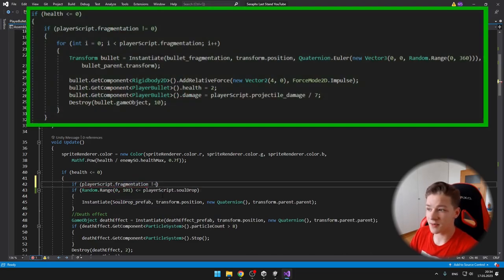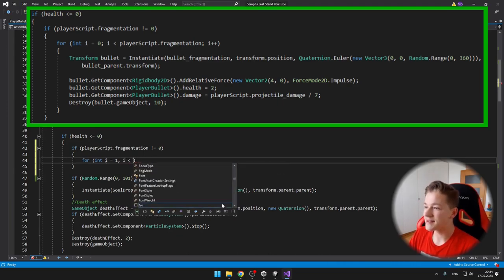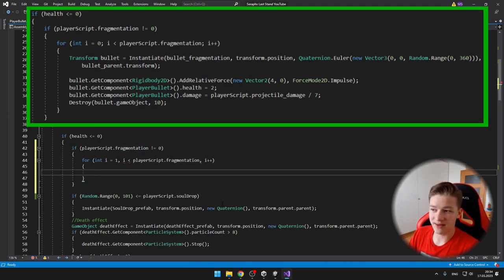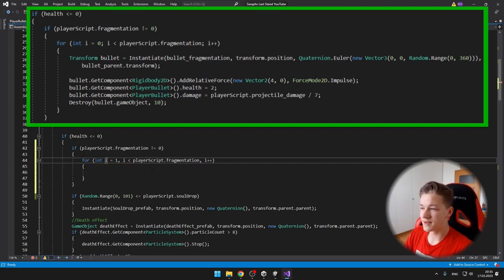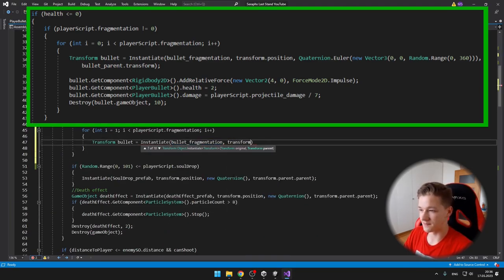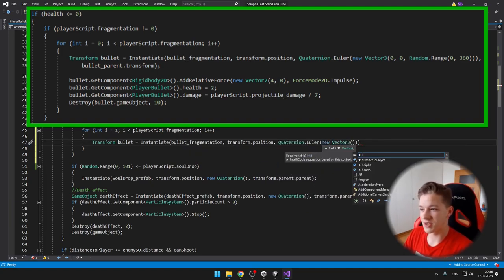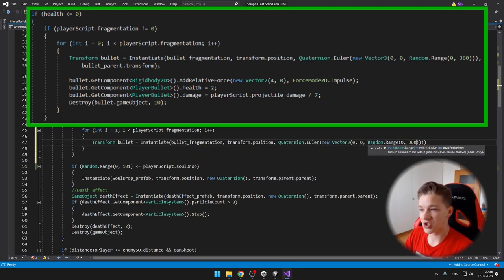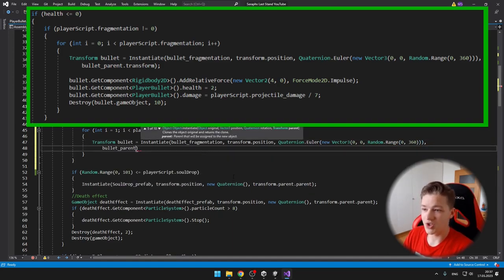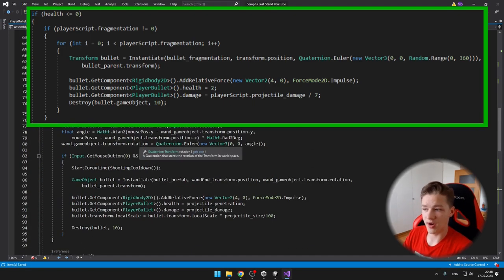In the enemy AI script, I need to check if the health of the enemy is lower or equal to 0, and if the player's fragmentation level is greater than 0, then I instantiate the fragmentation bullets depending on the level of the player's fragmentation. This happens inside a for loop — I create the bullet, which is the prefab bullet fragmentation, place it at the enemy's position, set a random rotation, then add force, set its health, damage, and destroy the bullet.